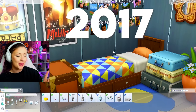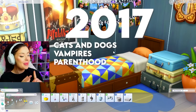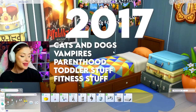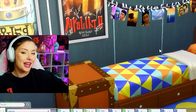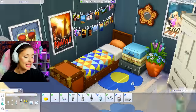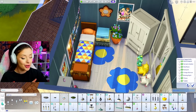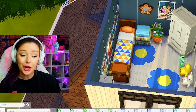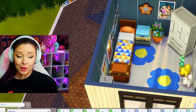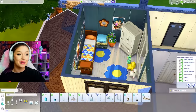The next year is 2017 and we get Cats and Dogs, Vampires, Parenthood, Toddler Stuff, Fitness Stuff, and Bowling Night. By the way, if any of these are incorrect, blame Wikipedia. Cats and Dogs is really the one I'm looking at, and Parenthood — those two kind of go together pretty well. Toddler Stuff, Fitness Stuff, and Bowling Stuff though could not be more all over the place aesthetically. So let's go back downstairs.